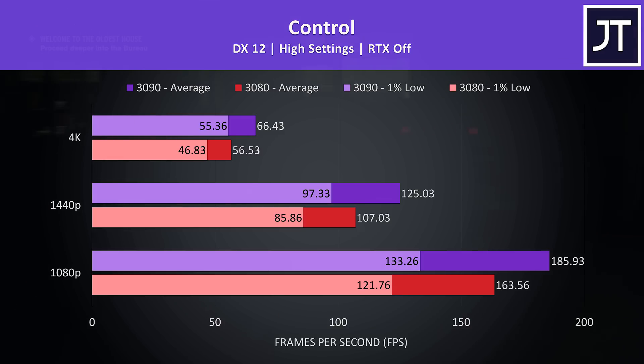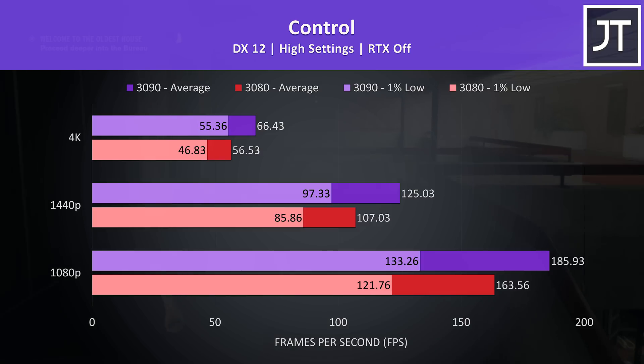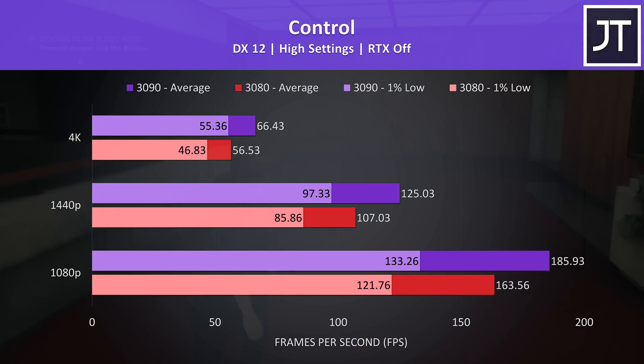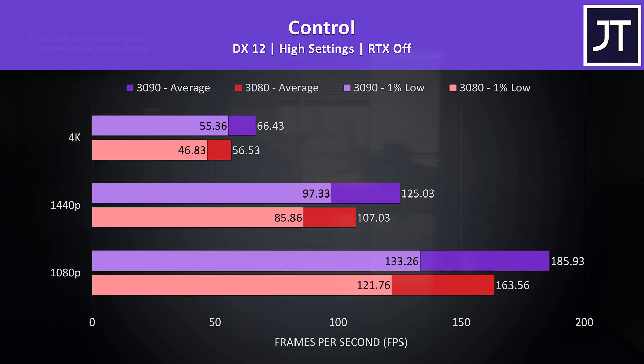For Control I'll start with RTX off results. Unlike most other games tested, this one saw the largest gap between the 3080 and 3090 at 1080p, with the 3090 14% higher in average frame rate. The 3090 was 17% faster at 1440p, then about the same at 4K, though the 1% low from the 3090 is now close to even the average from the 3080.